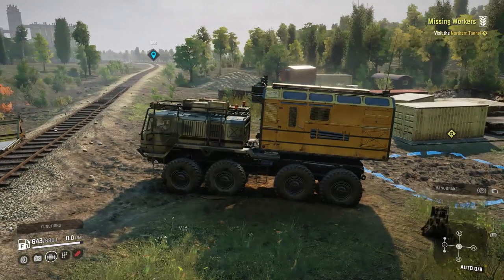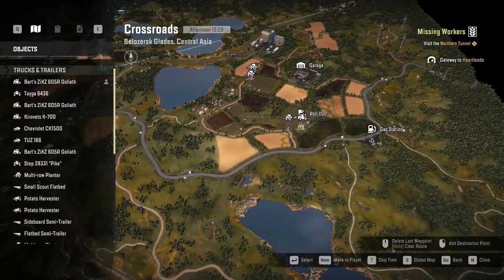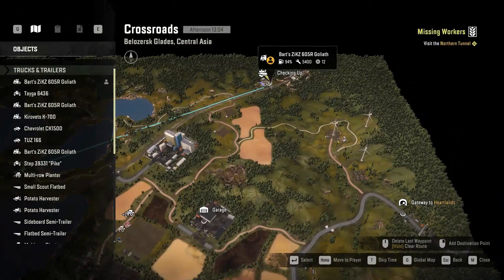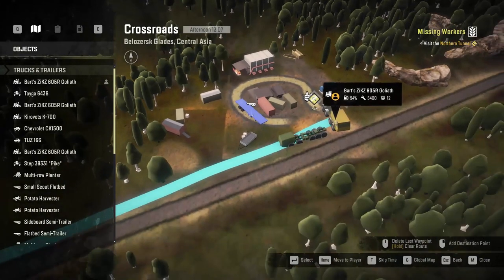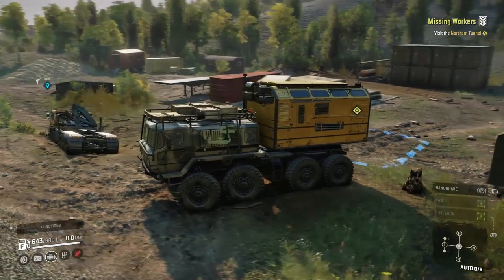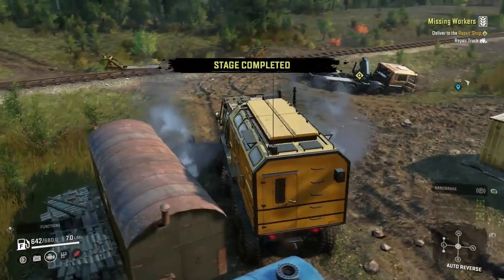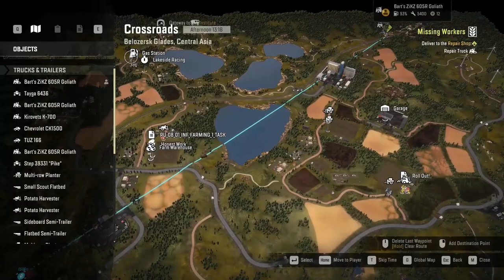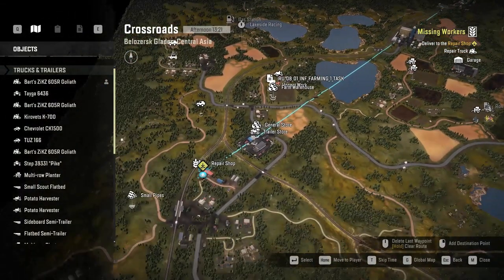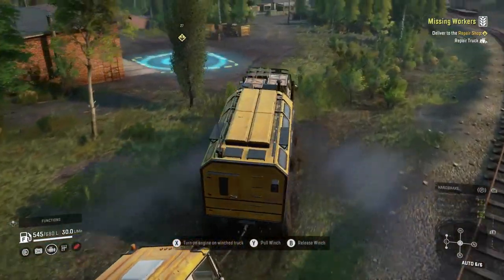Now we're going to do the Missing Workers contract. This contract is in Crossroads — this is your starting garage on the first map. If you go out there's a truck over here they call the repair truck, and we have to visit the north tunnel which is just off behind us. So we'll back this up — stage complete. Now we have to deliver this repair truck to the repair shop. We'll follow the railroad tracks all the way down to the repair shop; it leads right up to it. We'll get this truck delivered.